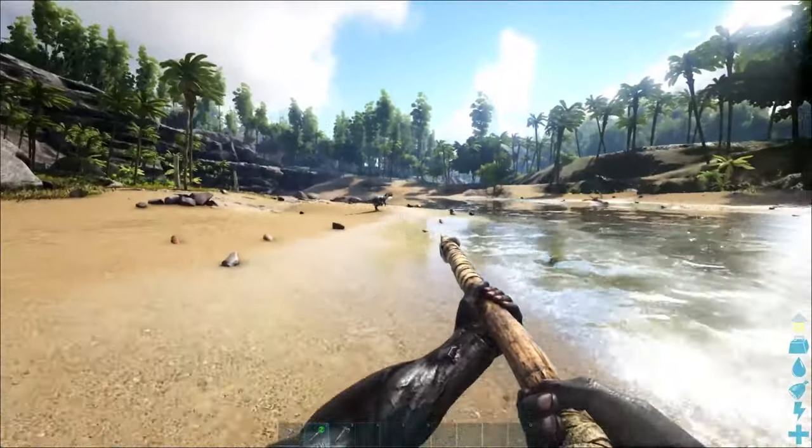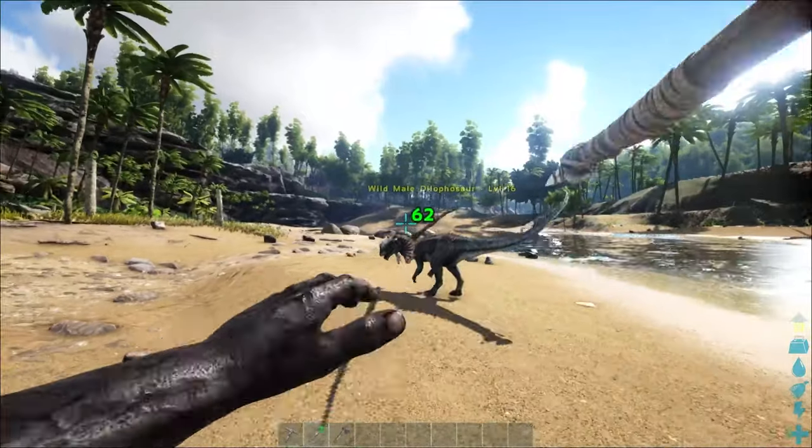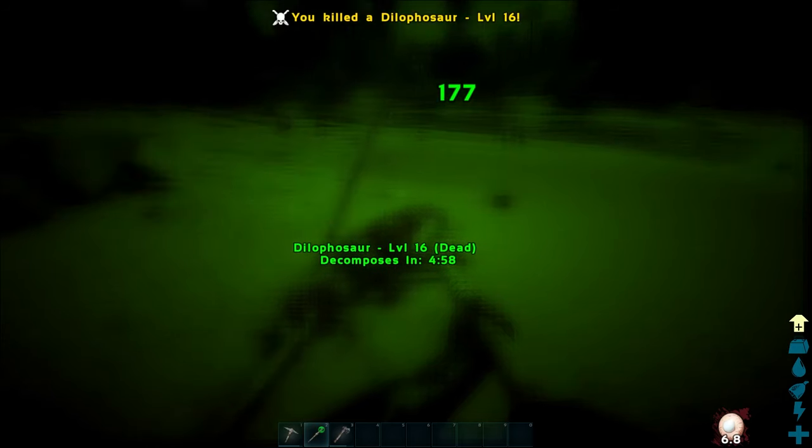In order to get hide, you're going to have to kill small dinos like a Dilophosaur or a Dodo — anything that you can find near you that you are capable of killing. These things are really easy to kill.